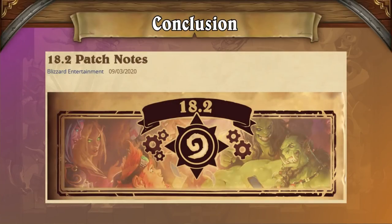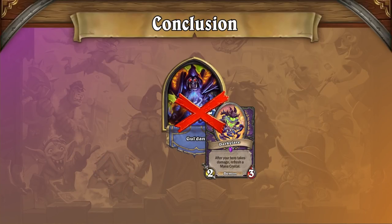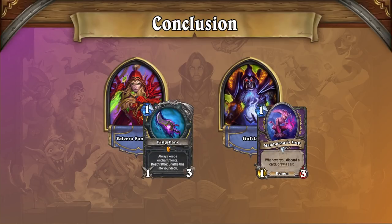Altogether, the recent balance patch has been a fantastic boon for the Wild meta. With Dark Glare Zoo Warlock dropping out of top tier viability, Wild is free to develop outside of its looming shadow. Reno Priest sits at the top spot for now, but its counters and their counters are free to flourish, and we're looking forward to seeing a balanced meta develop from here. Check out the full meta report over on our website for all the details.